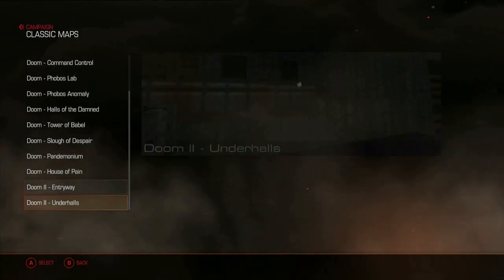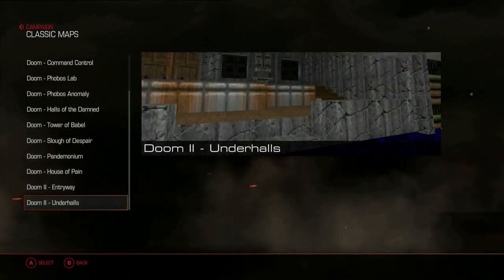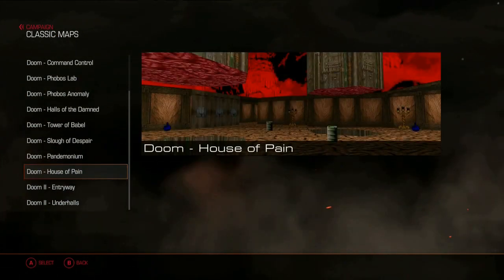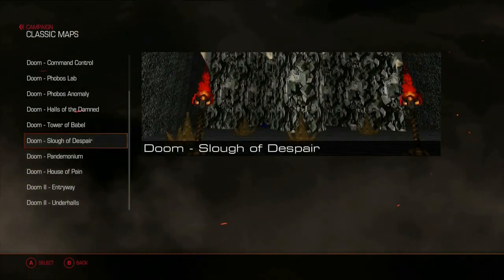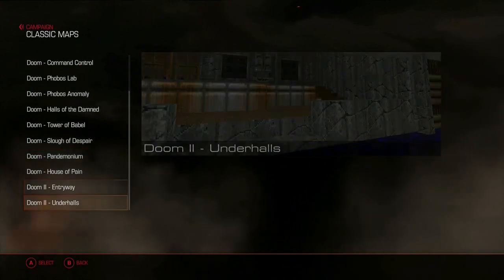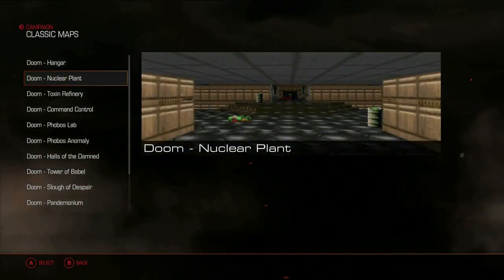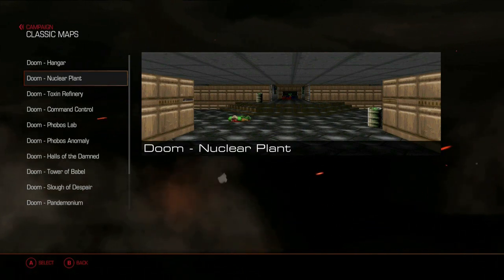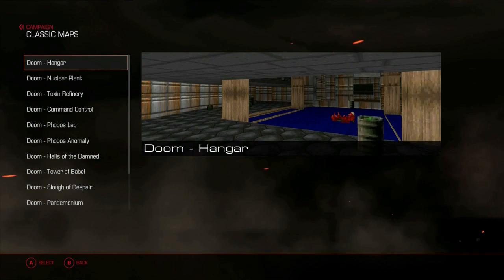As you can see, we have a total of 13 classic maps. Only two of them are DOOM 2 maps, but the rest are DOOM 1 maps. A total of 13 maps. I don't know how long this is going to be. I think I might divide this smaller series into parts. I don't really expect a story — obviously these are the classic maps, we're just going to go through them, kill demons, grab secrets and all that. Let's do the first map, The Hangar.